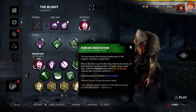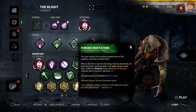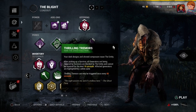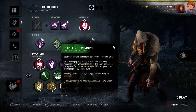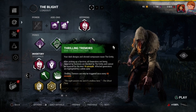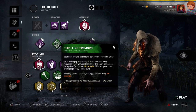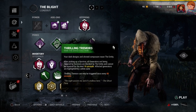When I pick up one of these survivors who have ended up in a dying state, that will activate perk number 3, Thrilling Tremors. At that point, all generators that are not being repaired by survivors are blocked by the entity and cannot be repaired for the next 16 seconds — their auras will be highlighted in white. So while I'm carrying a survivor to the nearest hook, I'll be keeping my eye out on the aura of all generators around me. If I see a generator with a red aura, that tells me a survivor is working on it, so the moment I drop the survivor on a hook, I'll be making my way to that generator to find my next victim.